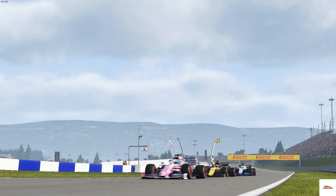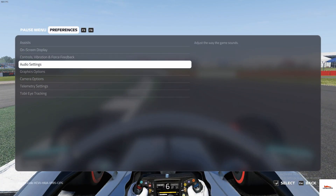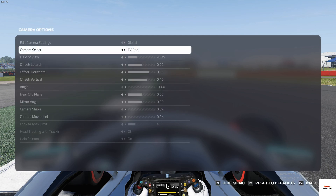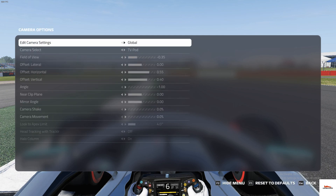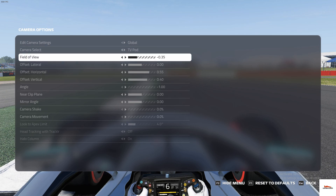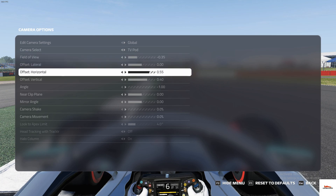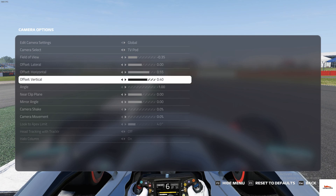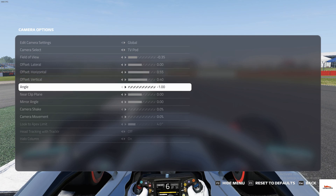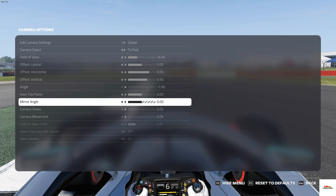So without further ado, let's see what my camera settings are. Here we are in the menu — let's go down to camera options. I use TV pod, and for TV pod I use field of view minus 0.35, offset lateral to 0.00, offset horizontal to 0.55, offset vertical to 0.40, angle to minus 1.00, near clip plane to 0.00, mirror angle to 0.00.